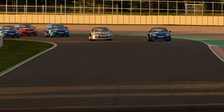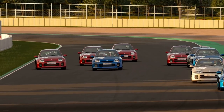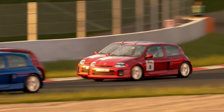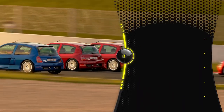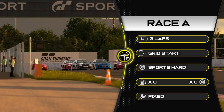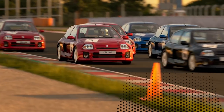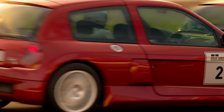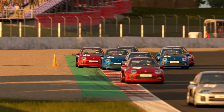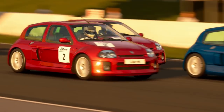Hello everyone and welcome once again to the Gran Turismo weekly race guide. It's week 16 in 2021 and as you can see in the background we are at Catalonia in Clio V6s. Let's have a look at the race details first of all — we're racing three laps here at Catalonia, grid start, on sports hard tires. This car is all about not overdriving, so smooth operator is the way to go.